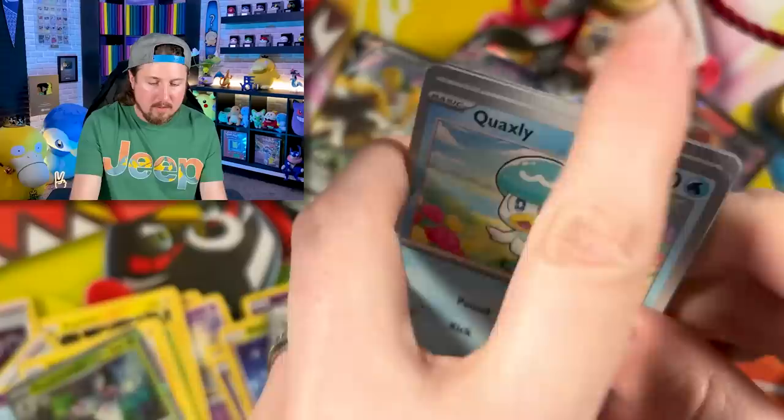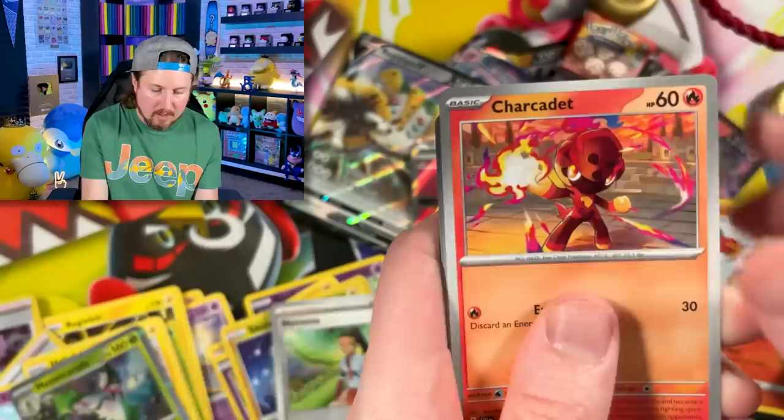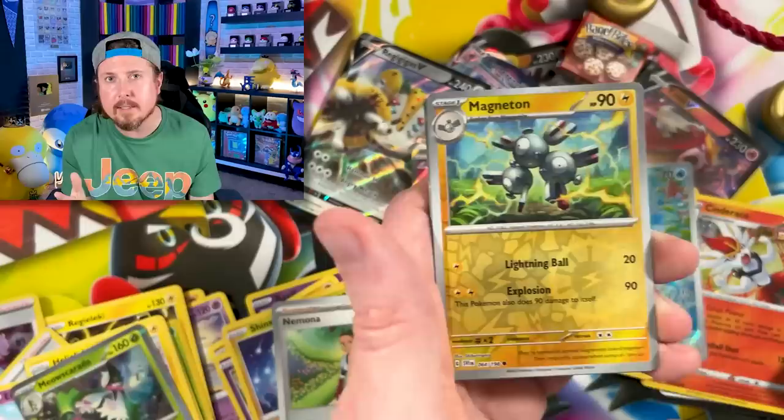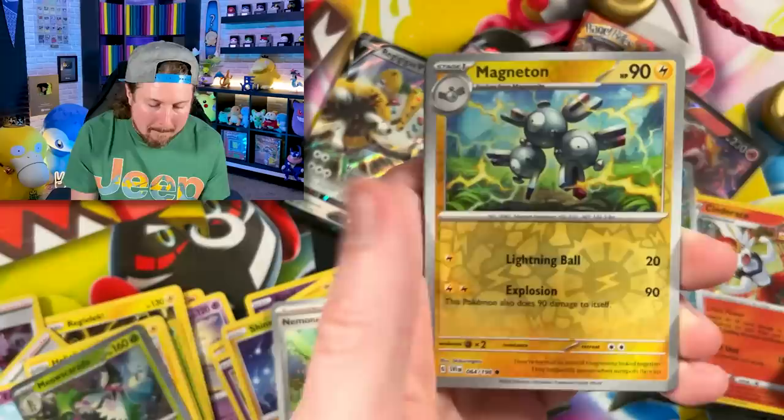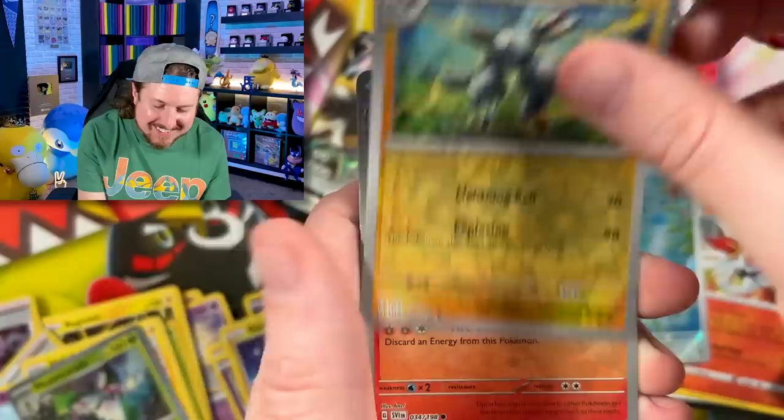Let's see what we have — let's go ahead and give you the code card. We got Quaxley, Squoobit, Charcadet, Lechonk, Wugtrio, Judge, Floatzel, reverse holo Magneton. Now, potentially two Pokémon trainers could ruin the party. And Breaking Family, we are ending on... Oh, Houndoom — you ruined the party. Oh, Katie, you did not ruin the party.